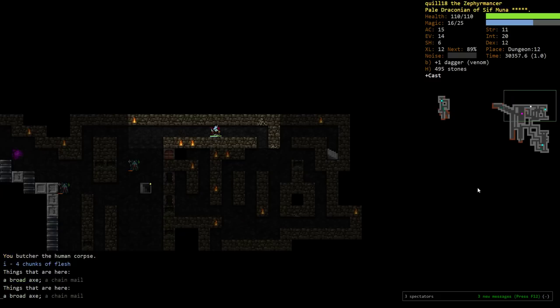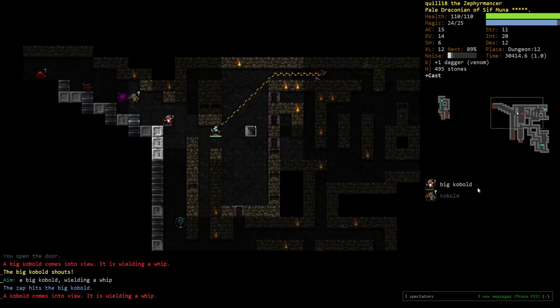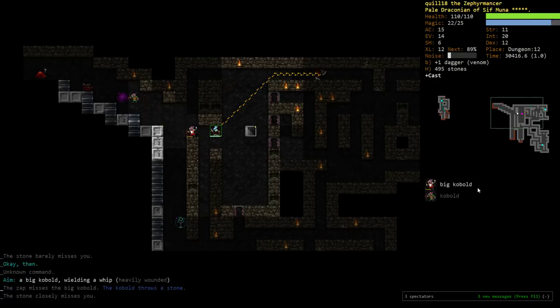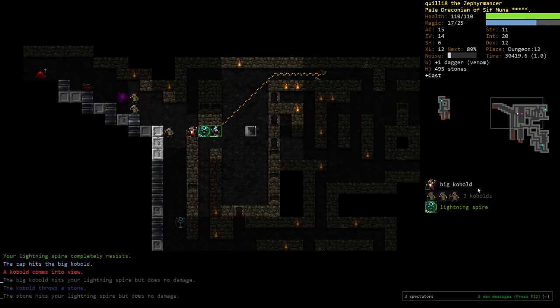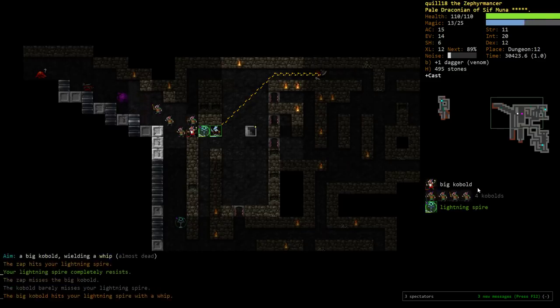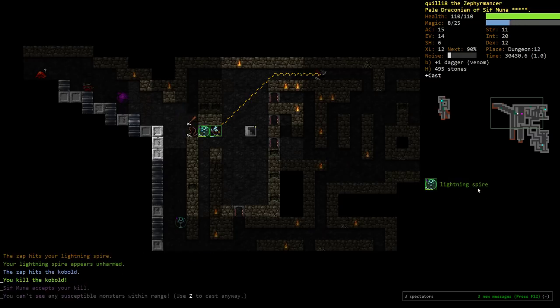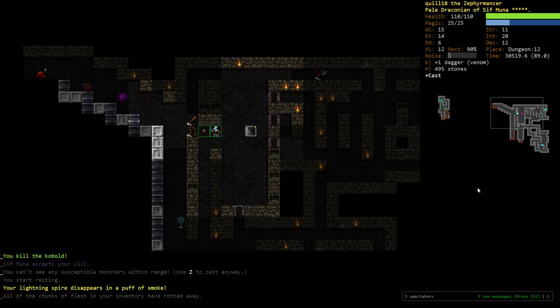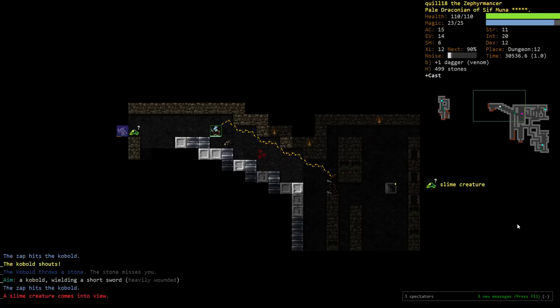Human corpse — chop chop chop. Big Cobalt's fine. I'll put down a Spire. The control blink worked out really well there. I mean, no matter what, after I decided to control blink, I wasn't going to die. But going into the hallway opened up the possibility of actually killing him, which is pretty good.